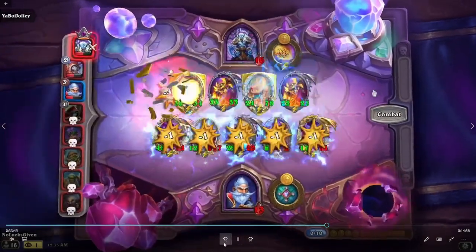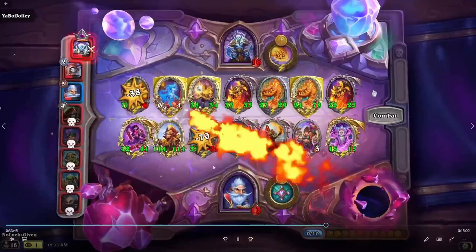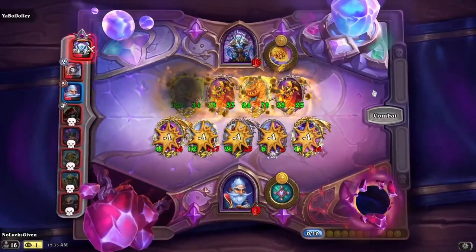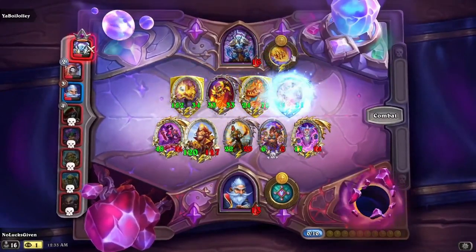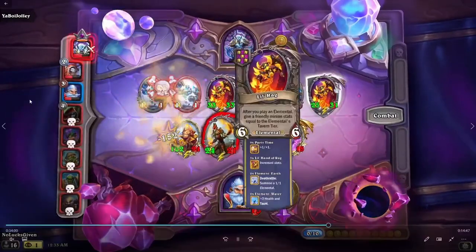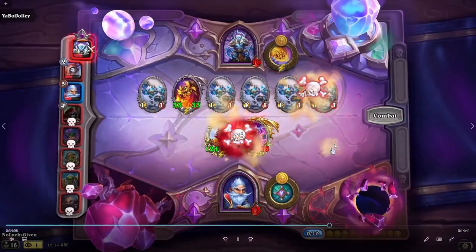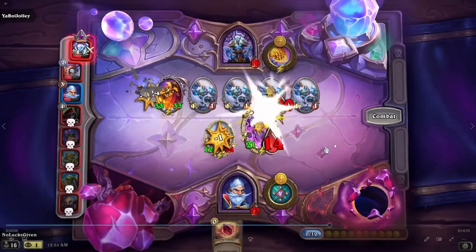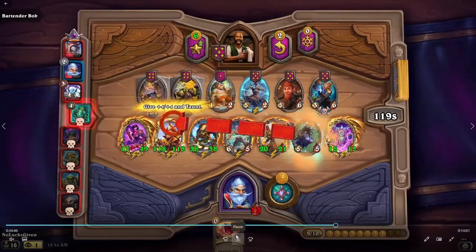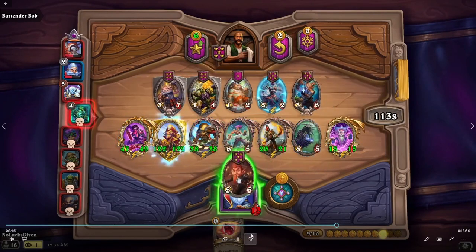I guess we can take a look at this elementals opponent — see what they've got going on at the start of this fight. Doesn't look like they have any real way to battle through my Gold Grubber. So yeah, we're doing pretty good. Vanessa gets to add continually a bunch of stats to the board, so all of this is pretty fun and pretty powerful, and will put us in the finals against the mech player.